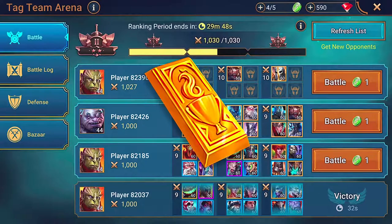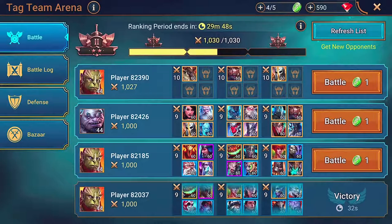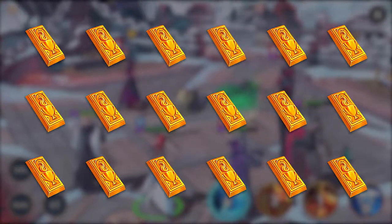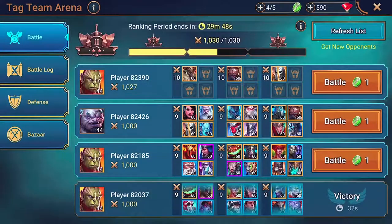Let's talk about gold bars and the Bazaar — the real reason you want to fight in Tag Arena. When the Bazaar opens up, you'll start winning gold bars from fighting in Tag Arena. Gold bars are a high-value resource that you'll get exclusively from winning Tag Arena battles. You'll then be able to exchange those gold bars at the Bazaar for a whole range of rare items. The higher your Tag Arena tier, the more gold bars you'll win and the better items you'll have access to at the Bazaar — so your tier in Tag Arena is really important.